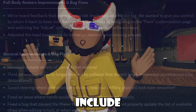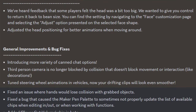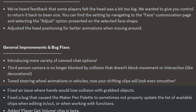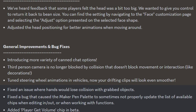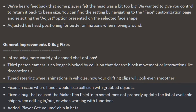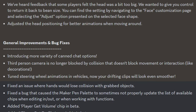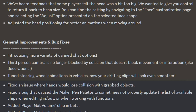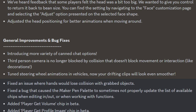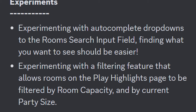In general improvements and bug fixes: they introduced more variety of canned chat options, third-person camera is no longer blocked by collision that doesn't block movement or interaction like decorations, they tuned the steering wheel animations in vehicles so drifting clips look smoother, fixed an issue where hands would lose collision with grabbed objects, fixed a bug that caused the maker pen palette to sometimes not properly update with available chips when editing in and out or working with functions, and added the get player volume chip and player get profile image chip in beta.